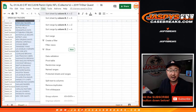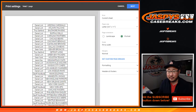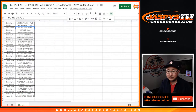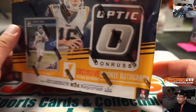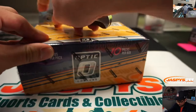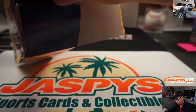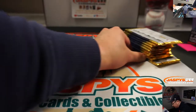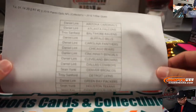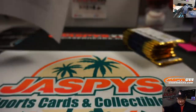All right, let's sort by column B. I doubt there's going to be any trades, so let's just print and rip. Trade window closed. There's the collector's box right here — the exclusive bronze autograph per box on average. There is the final printout, hot off the presses. Good luck, everybody.